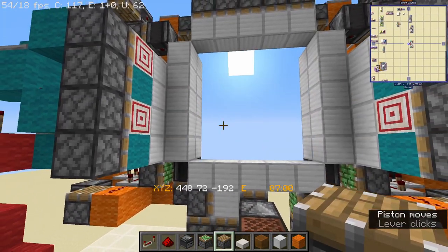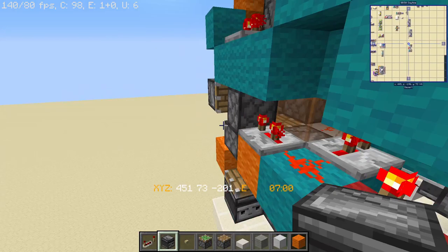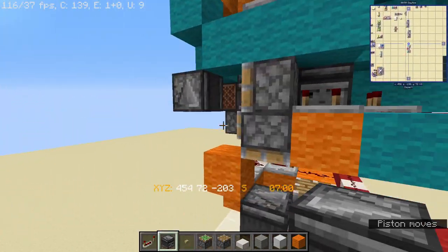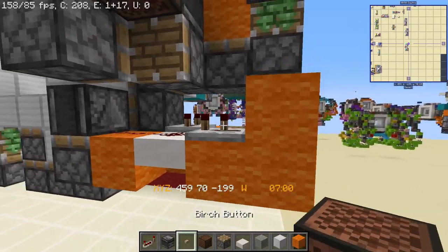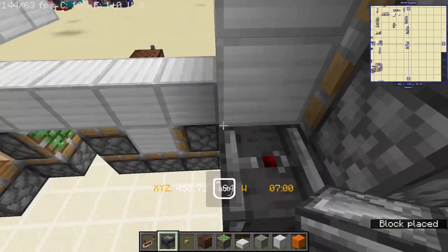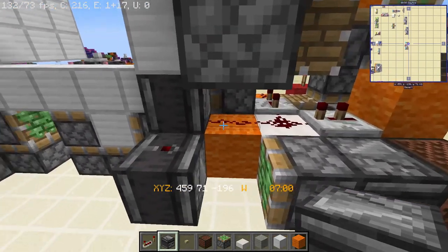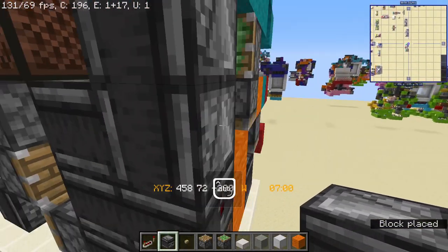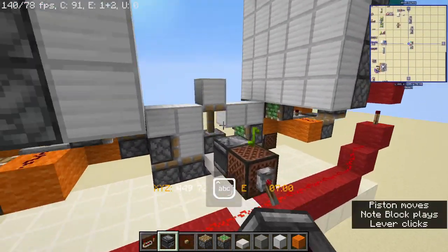I forgot something really important - that is the reset system for the side. That's going to be the opening, which we haven't actually made the side for. Here place your regular piston with a block, with your note block - it's the same on the other side. Note block here, piston here, sticky piston here with an observer spat out in the open state. I suggest you create the side in the open state as it's a bit easier. Observer here, regular piston here, observers - one over there, one on the inside, and one into this piston right there.